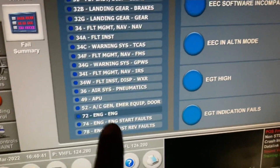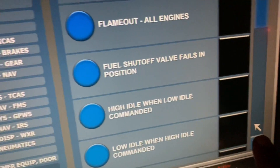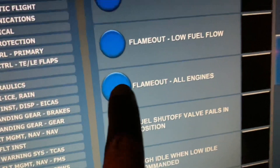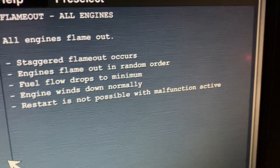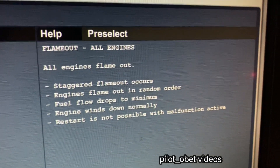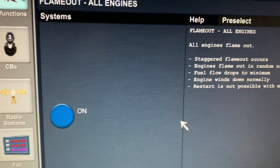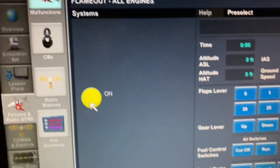On the instructor's panel I'll look for the malfunction. There's bird strike — let's have a look. Flame out, no fuel flow, flame out all engines — I'll select that now. The notes say: all engines flame out, staggered flame out occurs, engines flame out in random order, fuel flow drops to minimum, engine winds down normally, restart is not possible. Malfunction is active. I'll select that now — flame out all engines — and execute.